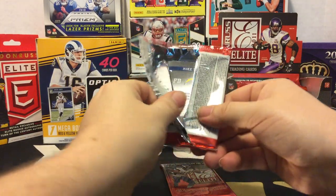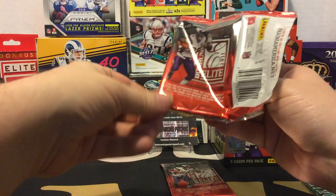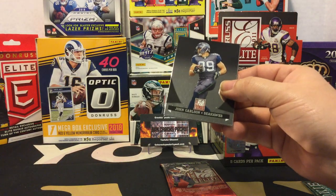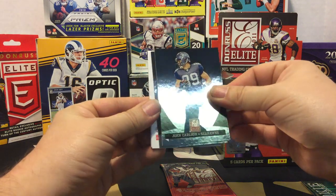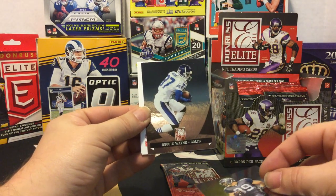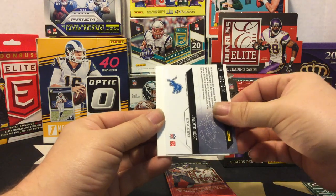See if we can pull all of our hits this time. Something thick back there but it looks like a blank to me. We have a John Carlson, a Reggie Wayne, and a Javad Best out of 999 Power Formulas.